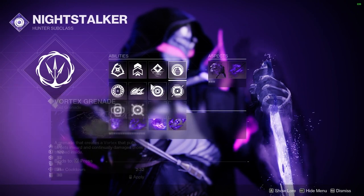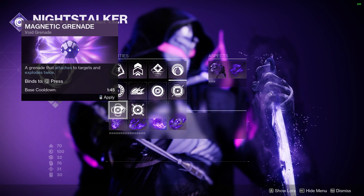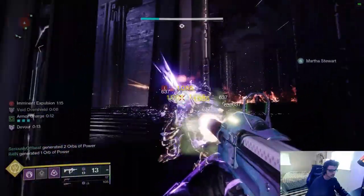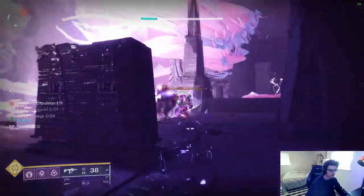For grenade choices, we have Vortex, Suppression, Void Wall, Void Spike, Magnetic, Scatter Grenade, and Axion Bolt. To keep things simple, I pretty much only use Vortex and Suppression Grenades, and so does pretty much everyone else in PvE. But you can try other stuff if you want.